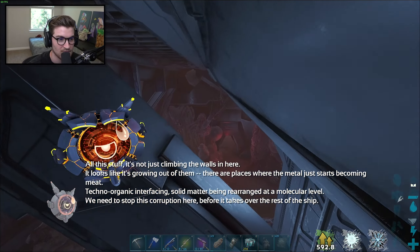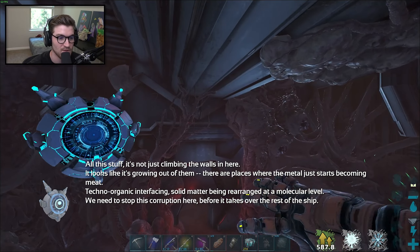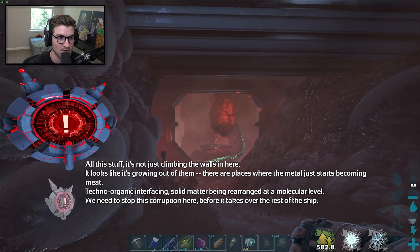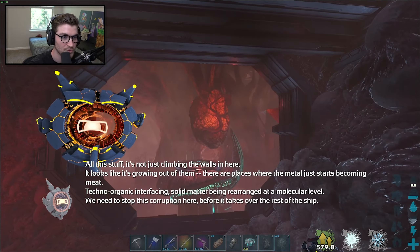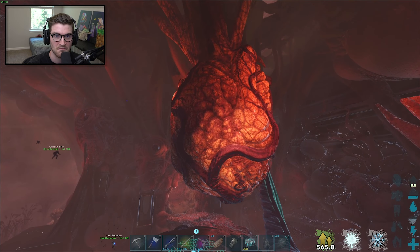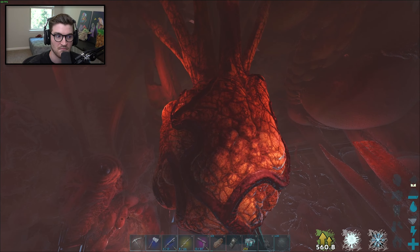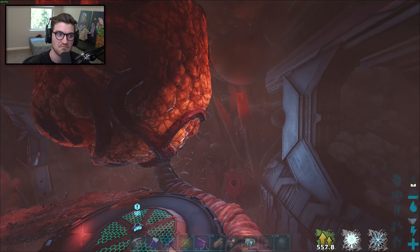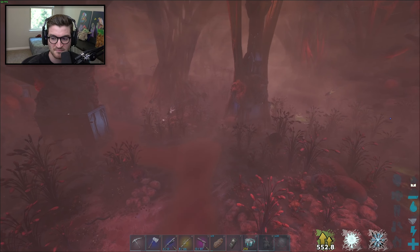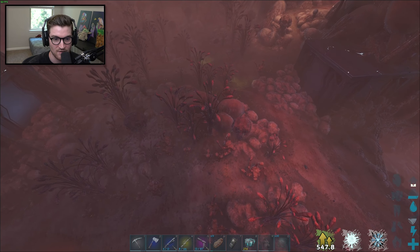We're going through this hole and then across the other side there's another hole. Keep going, bang a left and there's the heart. You can actually hear it — punch it! Be careful, reaper queens are in here. Is this where you're gonna get pregnant? We gotta find mutagen. How are we gonna see it from up here if it's on the ground? You gotta get low enough to render it in.